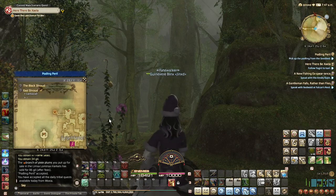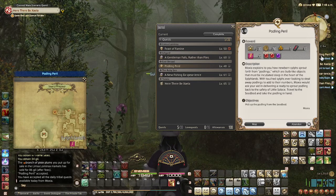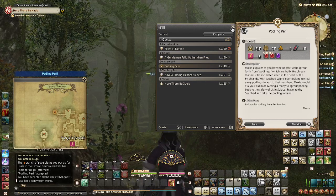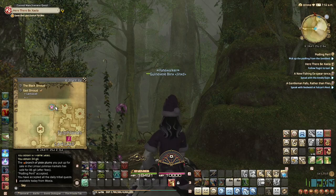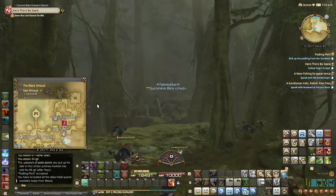If you're ever having problems finding a quest location, you can actually click on the quest and then hit Map — and that goes for any quest. Click on the quest, hit Map and it'll clear everything else out and give you exactly where it is. I couldn't see it because if we go back to the standard map, it's under a FATE right now. That's why I couldn't find it.